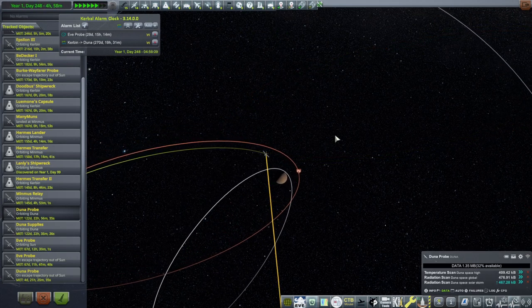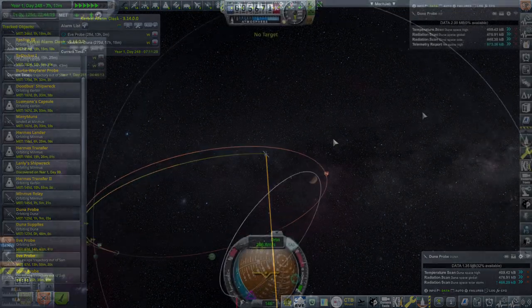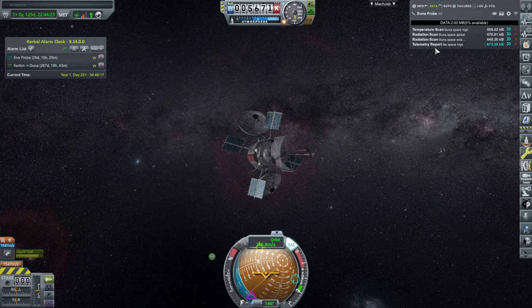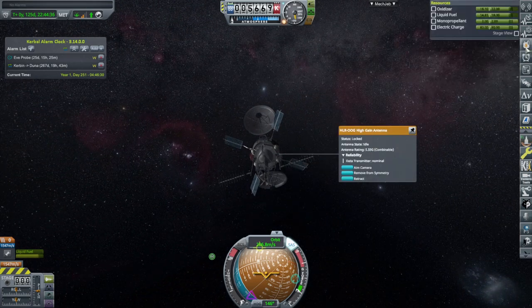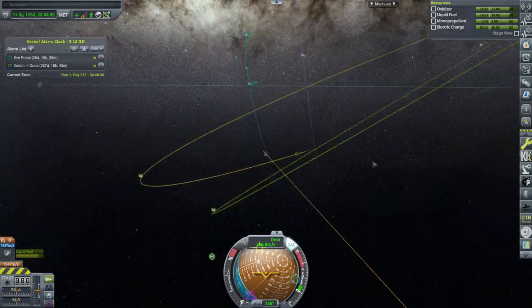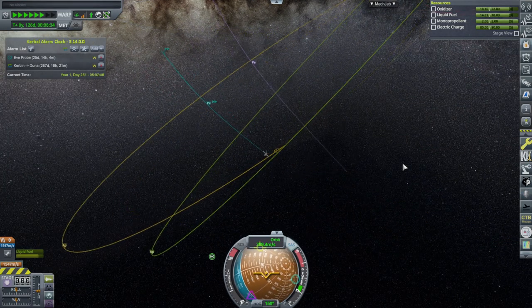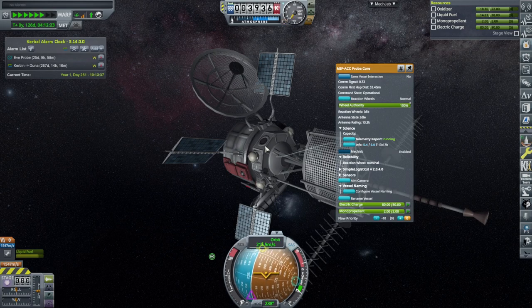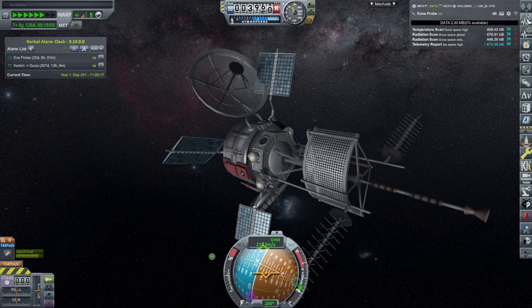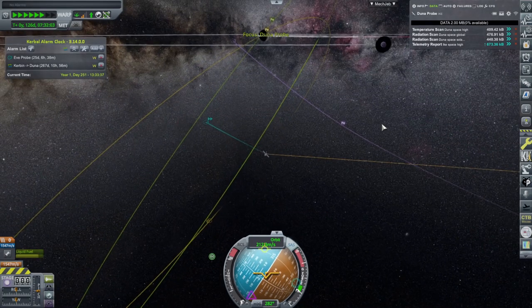There was a Duna space solar storm - now it's transmitting that information, which took up space. We've entered Ike SOI. We got the telemetry report - or maybe we're getting it. The high gain antenna is still running, it needs about 63 more kilobytes so we might not actually get all of it. Signal strength is down to 34% now. At some point this is going to lose connection with Kerbin because Kerbin has drifted too far. It would take 13 days to complete the telemetry report, and it can't get any other science in the meantime.